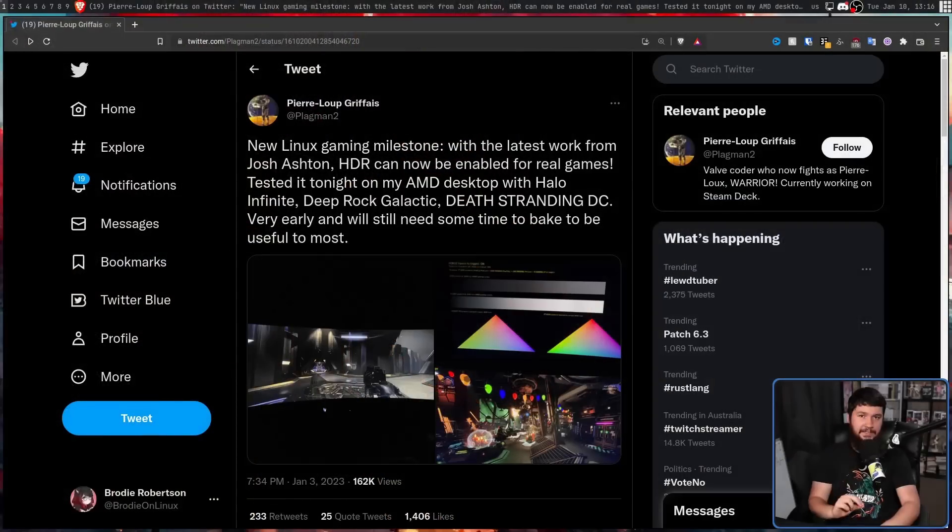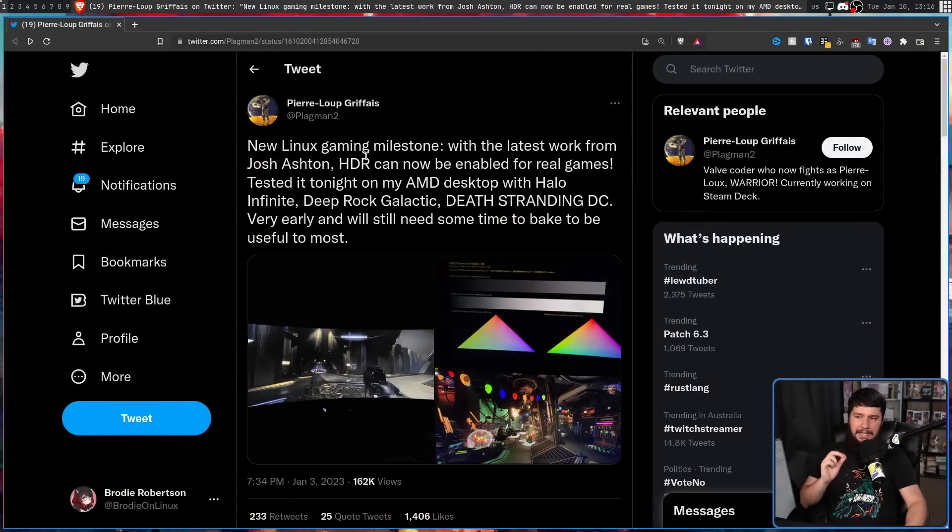About a week ago, Pierre-Luc Griffiths of Valve put out this statement: new Linux gaming milestone. With the latest work from Joshua Ashton, HDR can now be enabled for real games — not some weird test case to make sure HDR is technically functioning, but actual games that you might want to play.